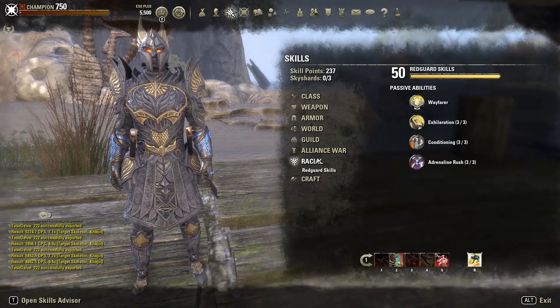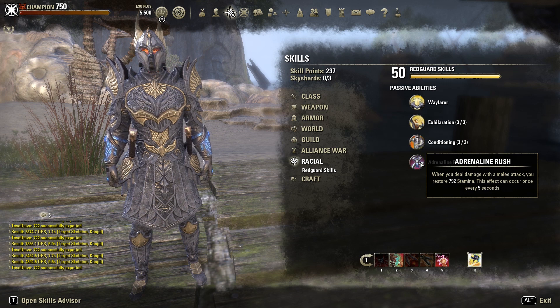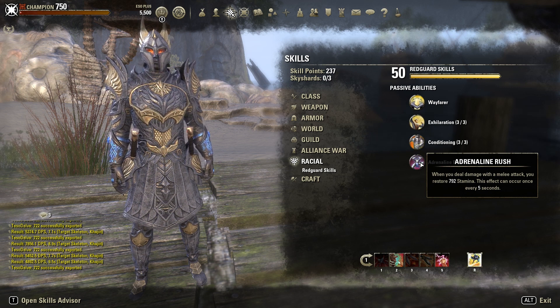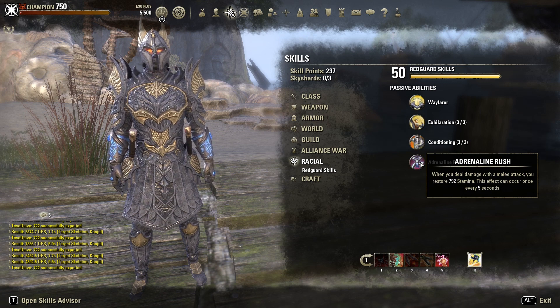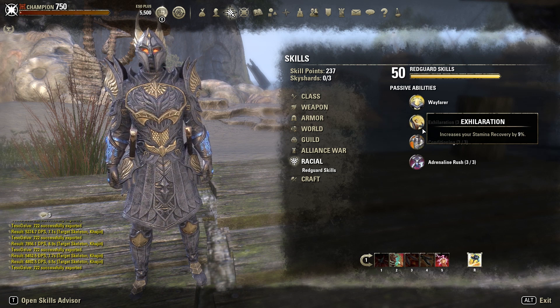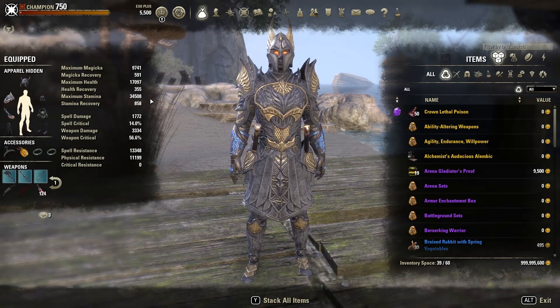Race-wise, Redguard is by far the best because the Adrenaline Rush is just so good for sustain. It doesn't sound like a lot, but when you calculate it over five or six seconds it's a lot of extra stamina that other races don't have, plus 10% max stamina and 9% Stamina Recovery. Khajiit, Imperial, and so on will also work, but Redguard is by far the best.